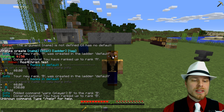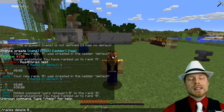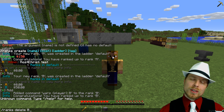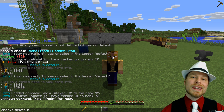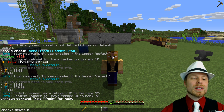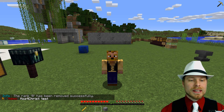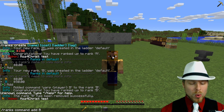You can also delete ranks — just do /ranks delete B. Keep in mind the command is case sensitive, so lowercase or uppercase has to match exactly. Any players in that rank will be demoted, so we're back in rank A after that deletion.